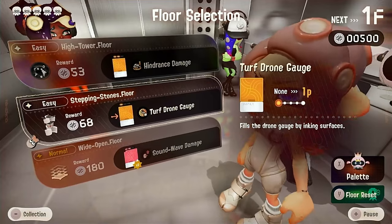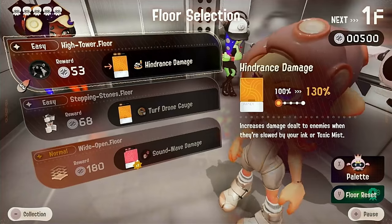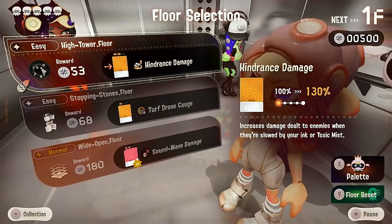For example, do a Turf Drone Gauge or a Hinderous Gauge. It has to match the tone — it's okay if the color is slightly off, but it has to match the tone.